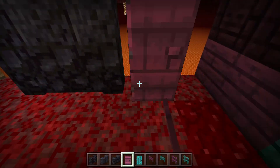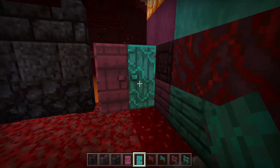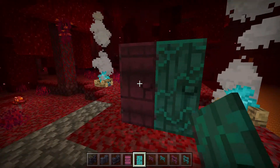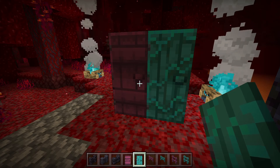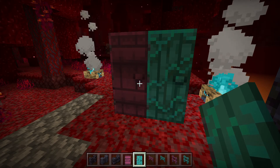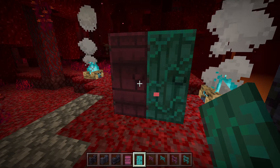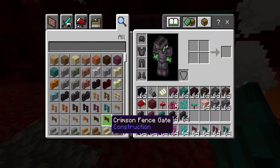Next are the doors. We've got the Crimson door and the Warped door. I don't even know which one I like best — I kind of like the Crimson one because it's got a lot more detail on it compared to the Warped green version. I think I like that one more.